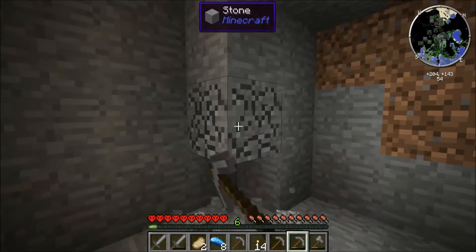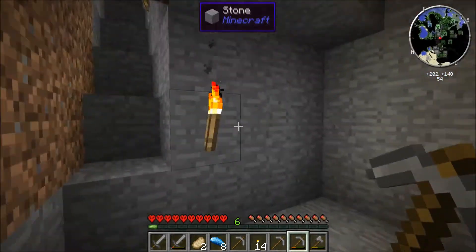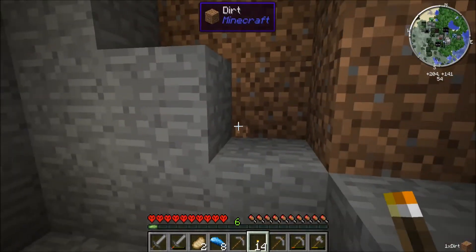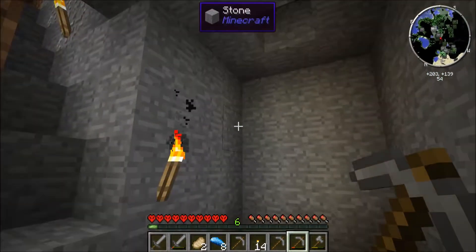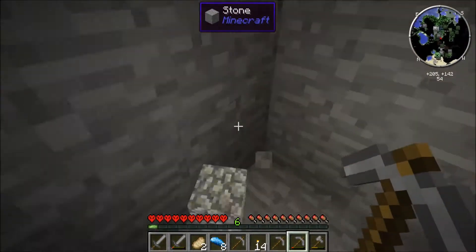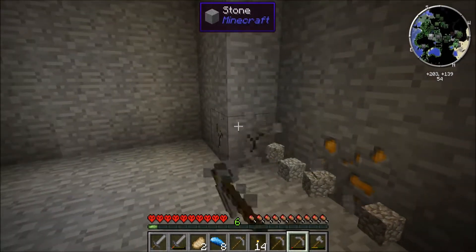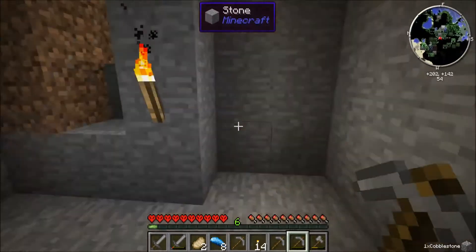A couple pieces of iron though — I love that about vanilla, any level. I don't have a shovel so we use torches to dig that out. I made a couple of picks so we could actually dig this out. We're building ourselves a nice hole in the wall, which is kind of nice — we might actually use this as a house at least until we can get a real house. Hardcore mode makes you do some weird things, but I really want to build above ground.